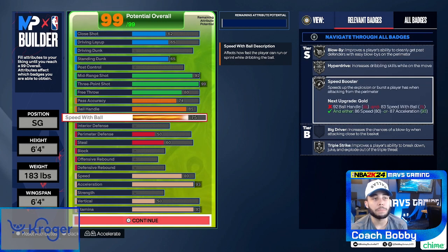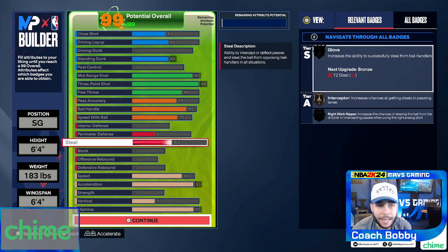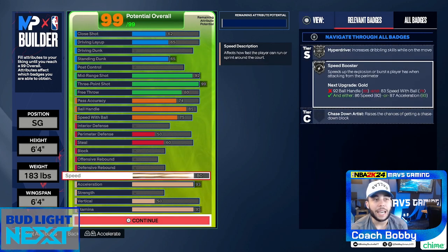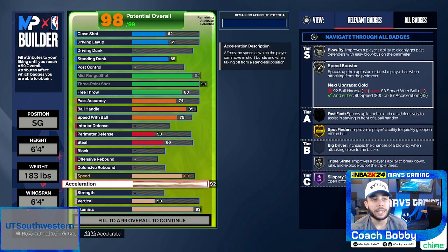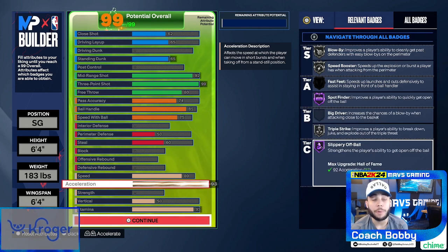75 speed with the ball will get you Silver Blow By, Hyper Drive, and Speed Booster. Perimeter defense 50 — that's just tied to something else. Steal 60 to get Bronze Interceptor so you can play the lanes a little bit. Speed at 80 is for Hyper Drive on Silver. 93 acceleration gives you Hall of Fame Spot Finder and Hall of Fame Slippery Off Ball.